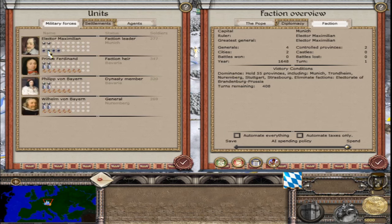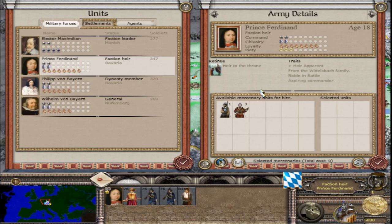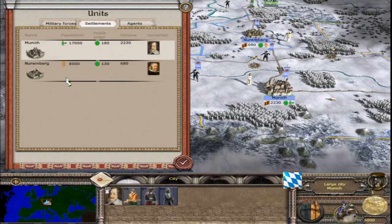Elector Maximilian, the faction leader and greatest general, has 2 stars in command, no dread, 4 authority, and 3 piety — nothing in retinue. He is from the Wittelsbach family and is an aspiring commander. Prince Ferdinand, the heir, has 2 stars, 2 chivalry, 8 loyalty, and 3 piety — heir apparent from the Wittelsbach, noble in battle, and aspiring commander. The other two generals are loyal with some chivalry but not too strong in battle. Settlements are Munich and Nuremberg. In agents we have a bishop and a princess.